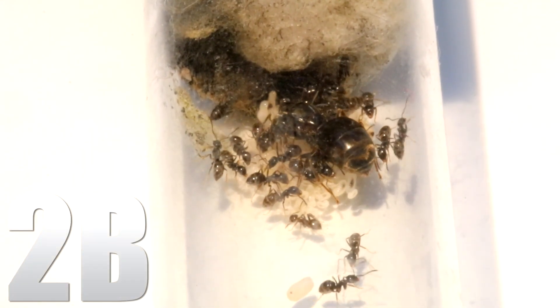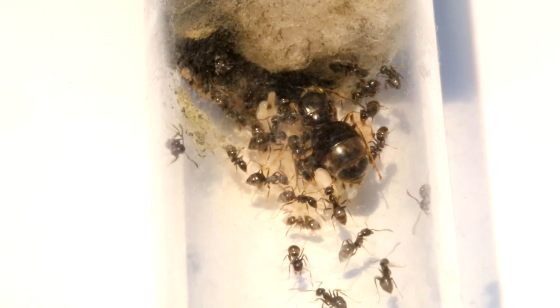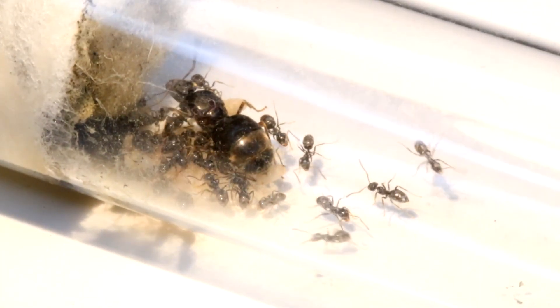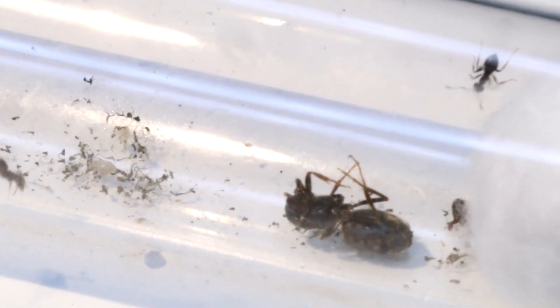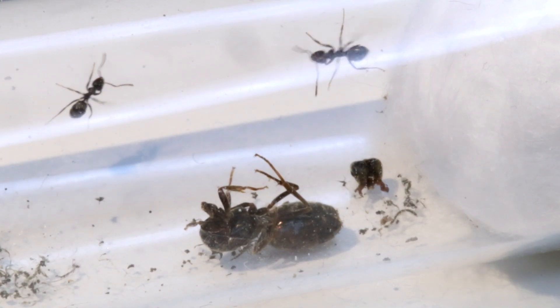Colony 2B. This right here is Colony 2B, and as always they are looking beautiful — a lot of workers, a lot of brood, just a perfect colony. Or, it was a perfect colony, because before we had two queens and a lot of workers. But this morning when I started recording them, I noticed for the first time that we have a dead queen. And this queen hasn't died of natural reasons. This queen has been decapitated and she has been killed.